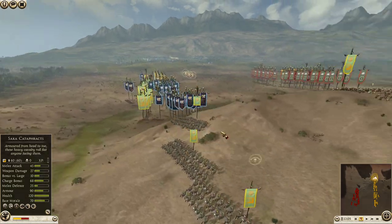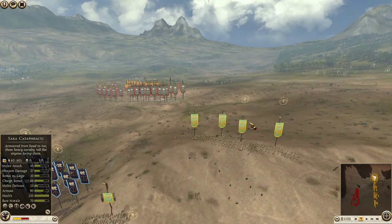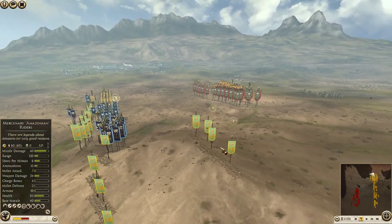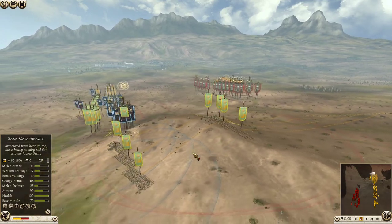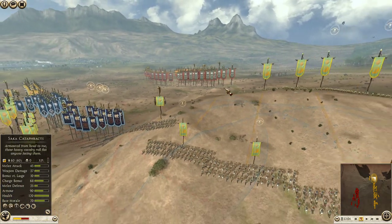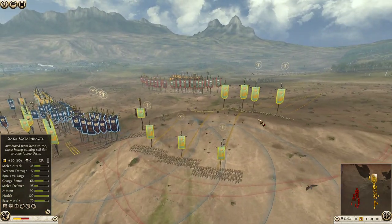Saka Cataphracts - I've got three of them on the flank. I'm going to use them in case the enemy decides to charge my Horse Archers, and in case I forget about them, so I can kind of save them.